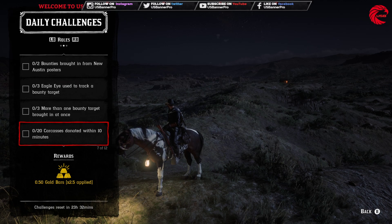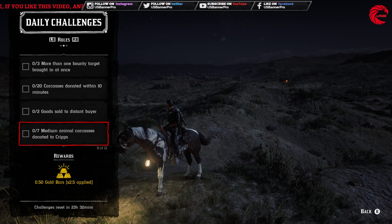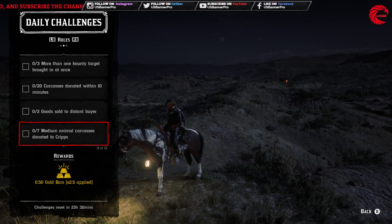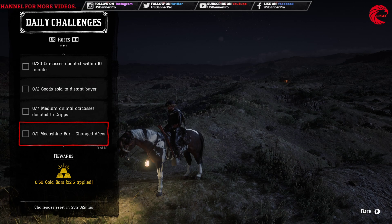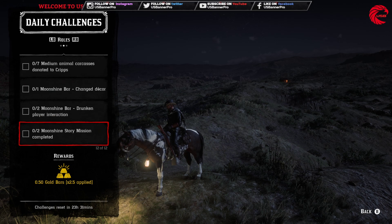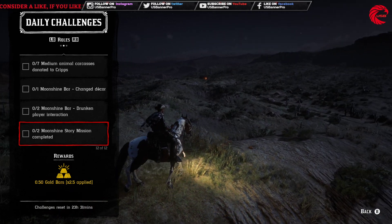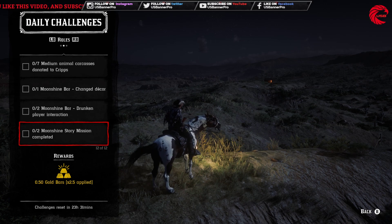After that, donate 20 carcasses within 10 minutes, sell two goats to a distant buyer, donate seven medium animal carcasses to the Cripps, do one moonshine bar decor change which is very easy, complete two moonshine bar drunken player interactions by inviting people to your bar or visiting someone else's bar and interacting as the drunk person, and finally complete two moonshine story missions. That's all for the daily challenges for May 1st!